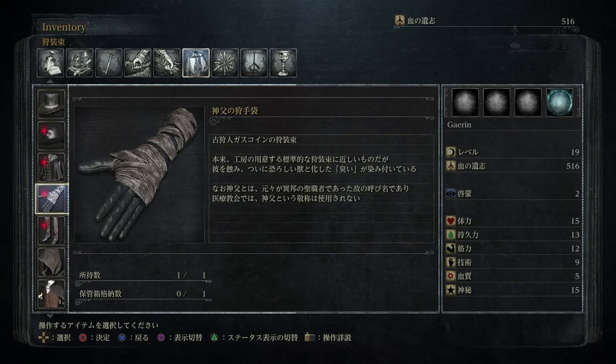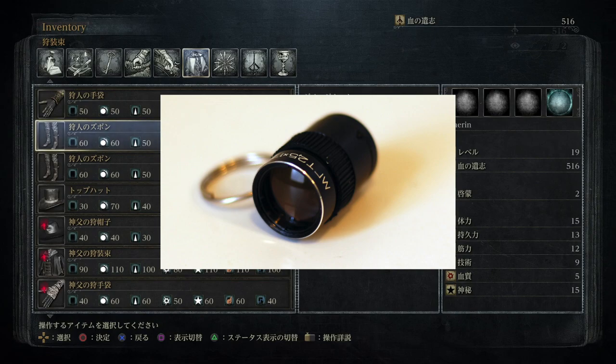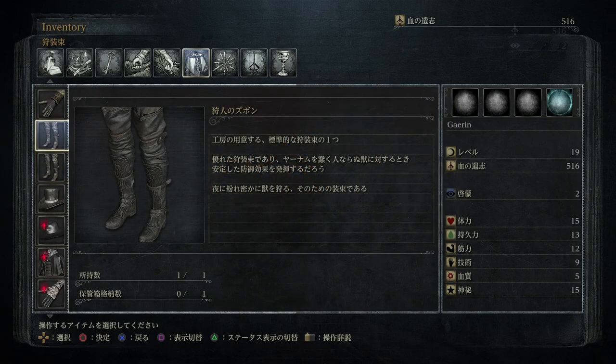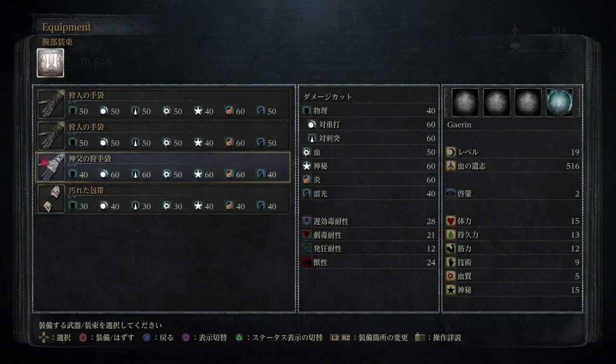Remember how I said earlier that tomegane is an old word for telescopes in Japanese? Well, it turns out that monoculars as an actual item have a shared history with telescopes as well. And given the image used in the game, as well as the rest of the context of Bloodborne, I feel like this is extremely fitting. It's just the kind of old, almost familiar technology that goes perfectly with Yharnam.